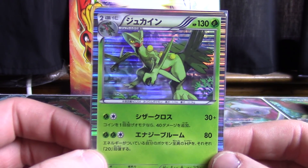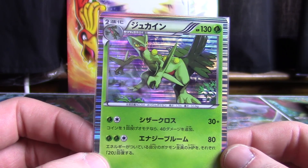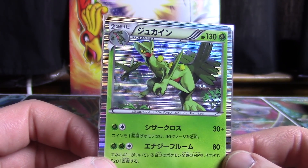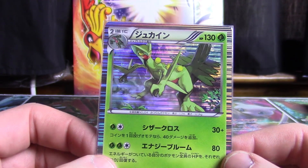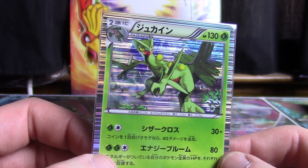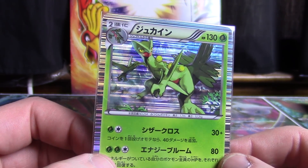Sceptile did not appear in the TCG again until Black and White 8, when it got this holographic treatment. I really like that 5th Gen holo art — not everybody does, but I do. I think it's really neat.